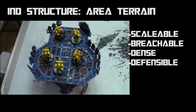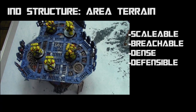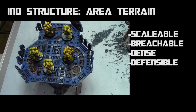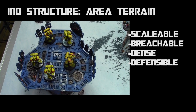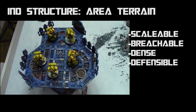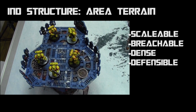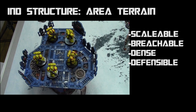The seventh type is industrial structures. Industrial structures are area terrain because they take up a footprint. They have scalable — models can move up or down as long as they're infantry, beasts, swarms, or can fly — breachable so infantry can move through walls, dense cover which subtracts one from hit rolls for ranged weapons if the structure is at least three inches tall (not applying to large monsters with 18 or more wounds or flyer models), and defensible — giving the choice of hold steady for overwatch at fives or set to defend for plus one to hit rolls in the following fight phase.